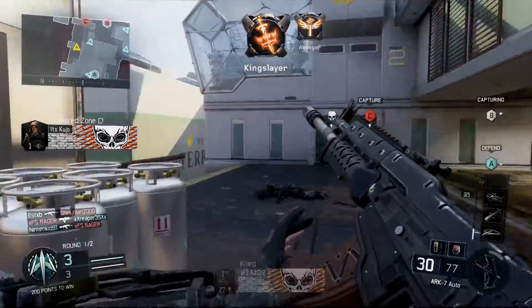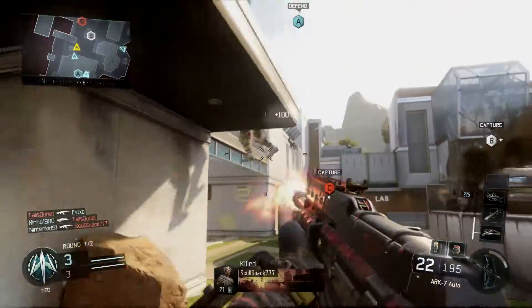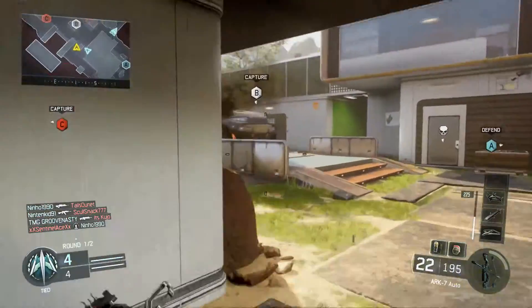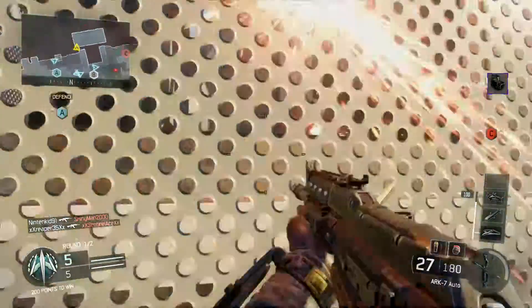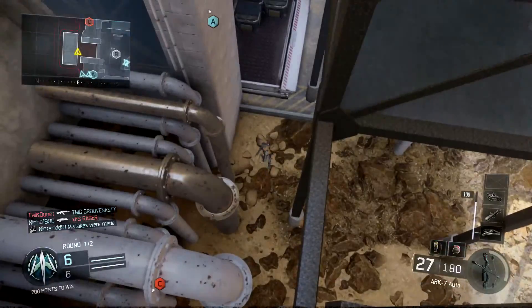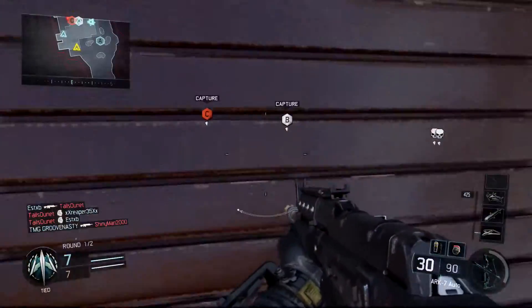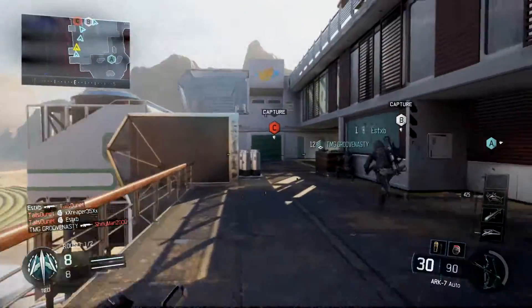Honestly this first match felt really good. The beta connection is very spotty — not so many people have the beta so you're playing with people scattered all over the place, and the connections are all over the place. Plus the beta servers aren't exactly the strongest right now. Here you can see I fell on my very first wall run. I had no idea what I was doing or how it worked, how you engage it. But I really like the feel of the game so far.